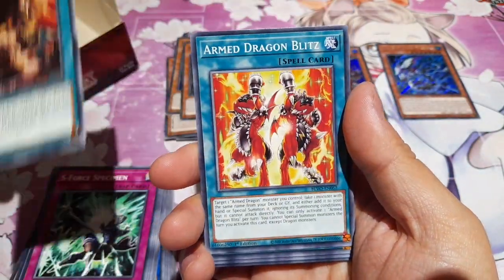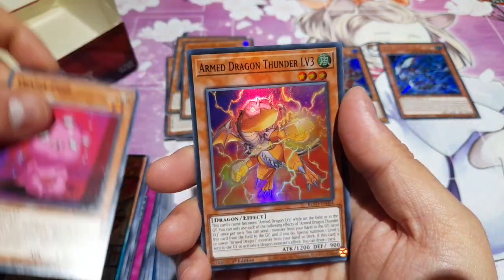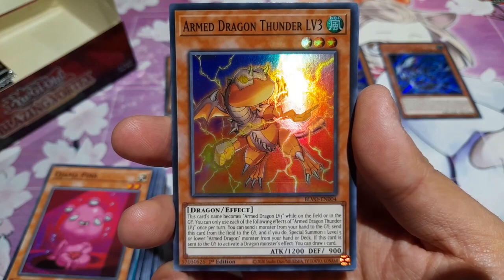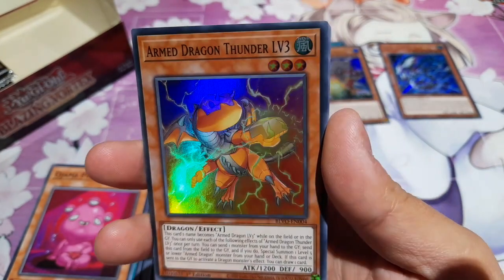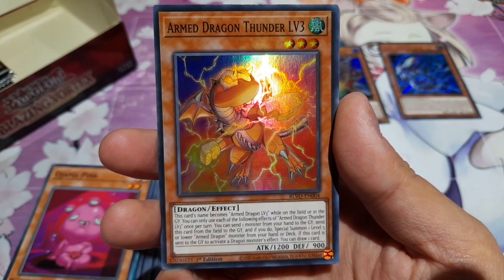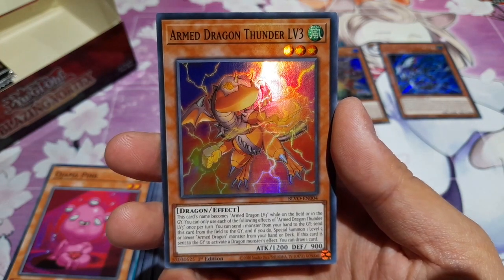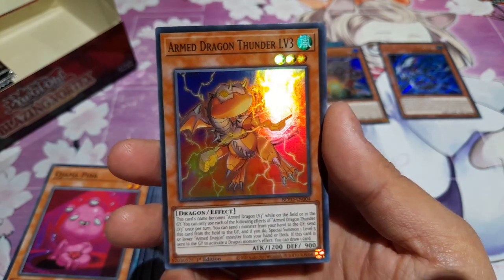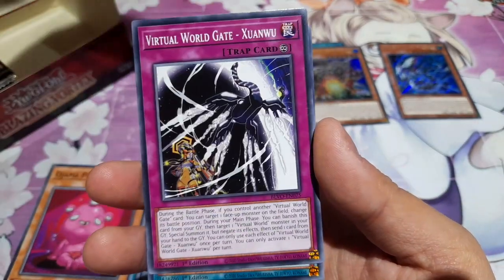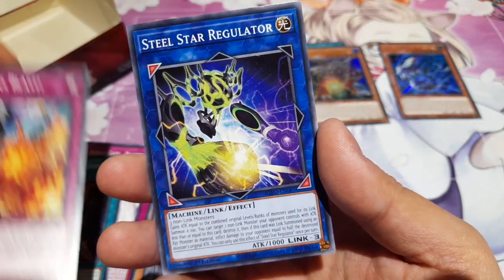Last pack on the right side of the box — we have Tri-Brigade Rendezvous, Arm Dragon Blitz, Parametal Foes Meltcaster, Ojama Pink again, and Arm Dragon Thunder Level 3. If you remember Arm Dragon, this is very similar except it has Thunder in the name and has the same effect as the Level 7 we saw beforehand. But instead you send a monster from your hand to the GY, send this from the field to the GY, and then special summon a Level 5 Arm Dragon. It's essentially upping the effects of the old ones, making it more appropriate for 2021.